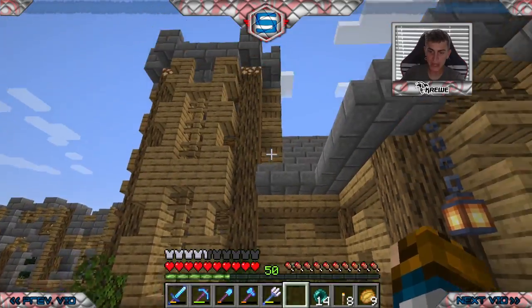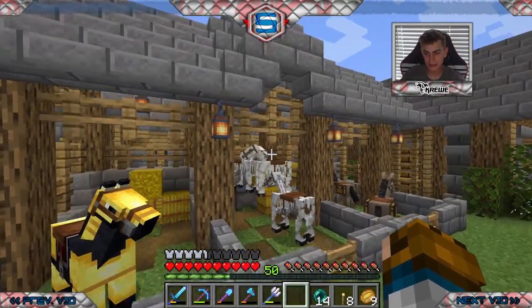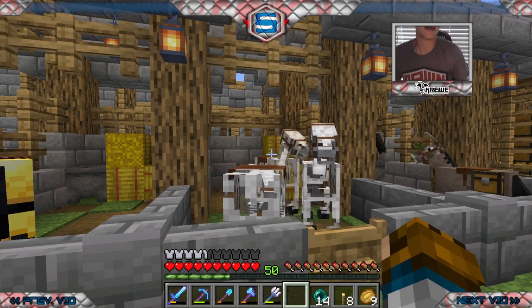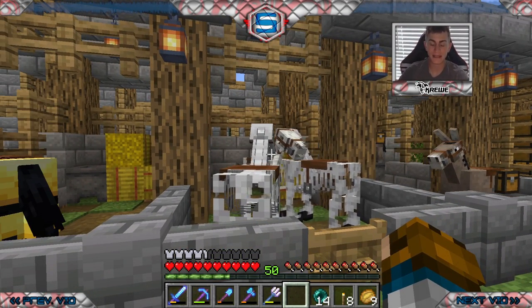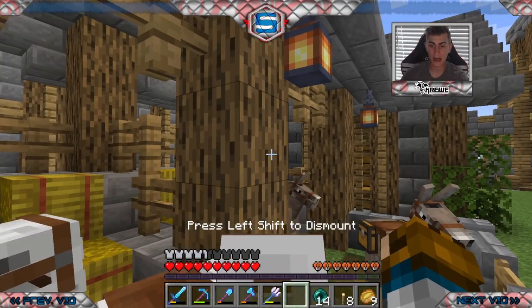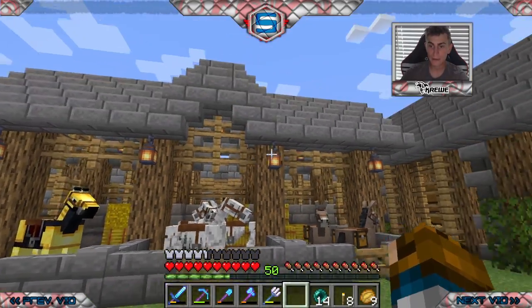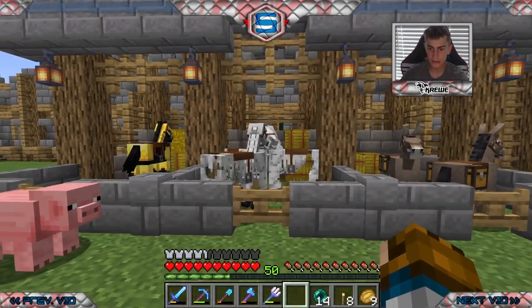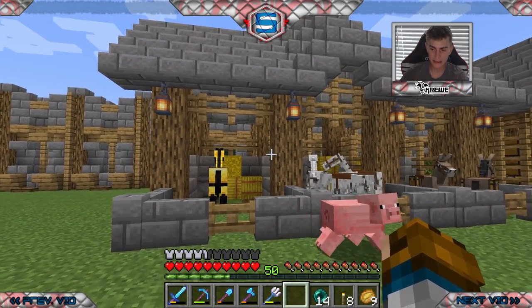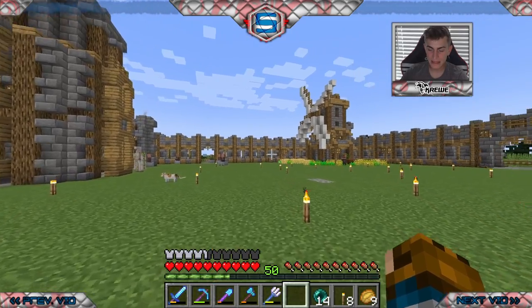I got three skeletal horses during a crazy lightning thunderstorm that was happening outside the base. I kept them all - they don't have a lot of health, they're not very fast, but they look really really cool. So I built this stable. I've got my two donkeys, the three skeletal horses, and of course Blackjack. It's a pretty cool, easy little stable.